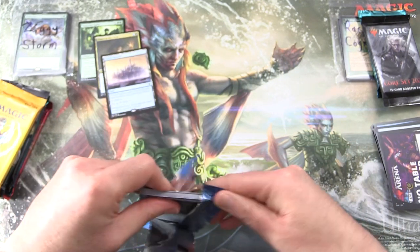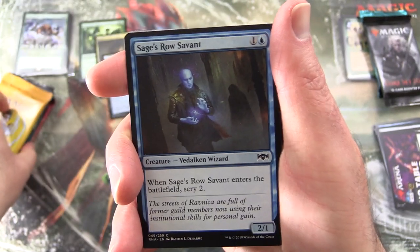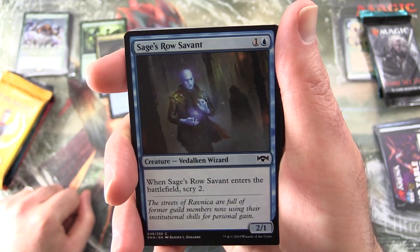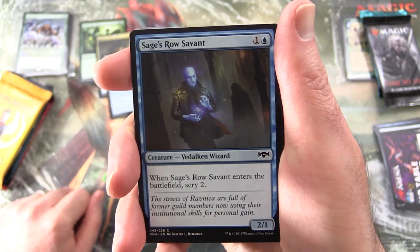I've been playing this Obosh deck lately — Mono Red, which is my preferred colour. It does pretty well. Let me know in the comments what you've been playing in the Arena.